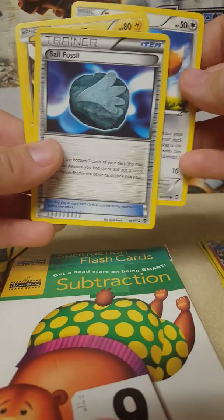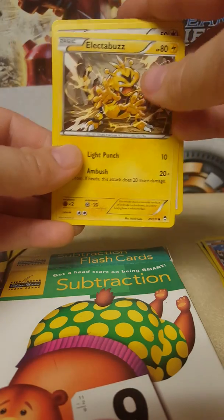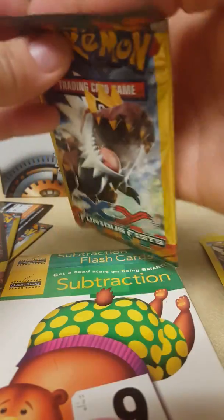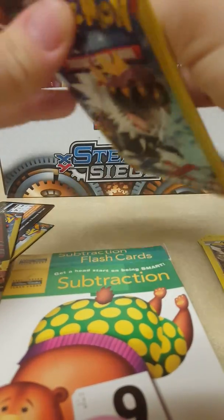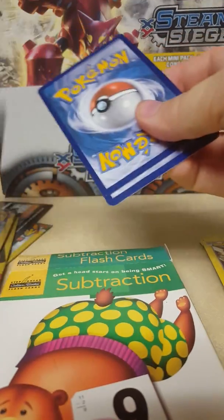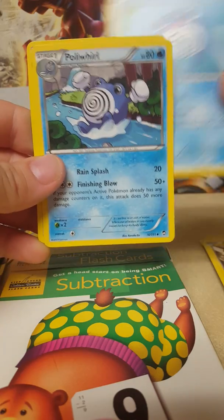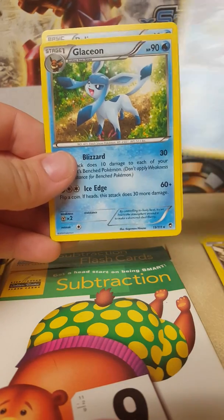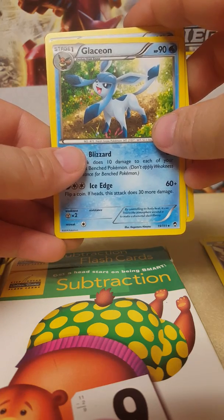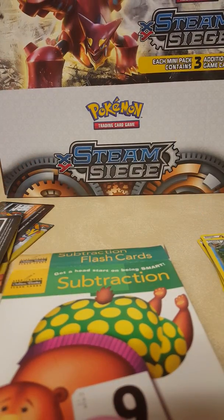Eevee, Sail Fossil trainer, and Electabuzz — nothing too spectacular. We got a Poliwag, Poliwhirl, and a Glaceon, which evolves from Eevee. Really cool, I don't have one of those — it's a new card for me.